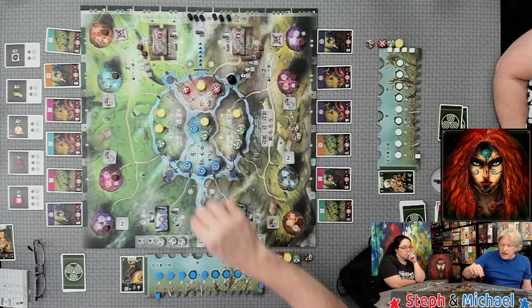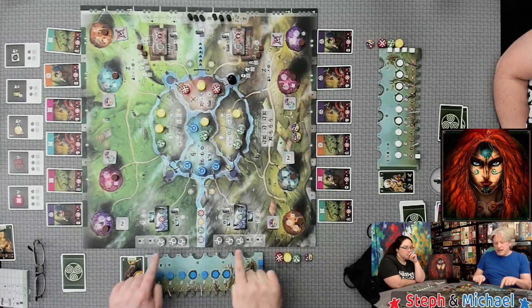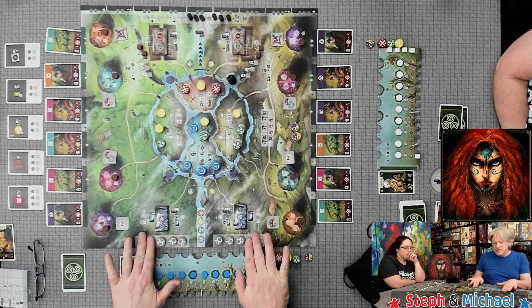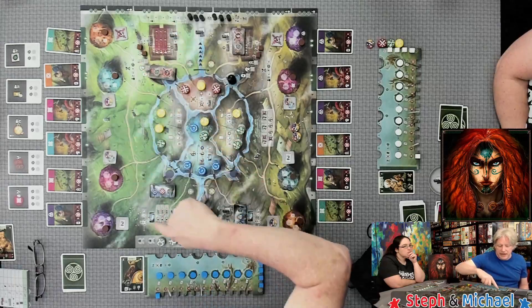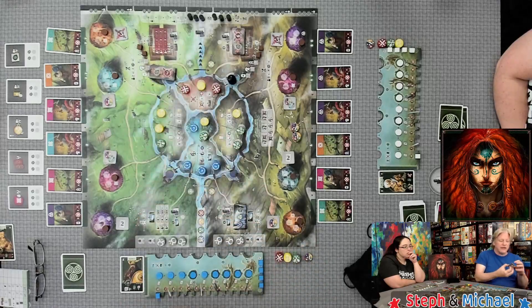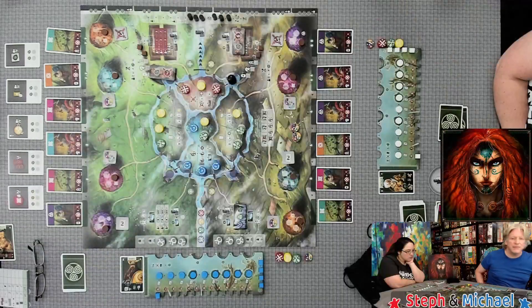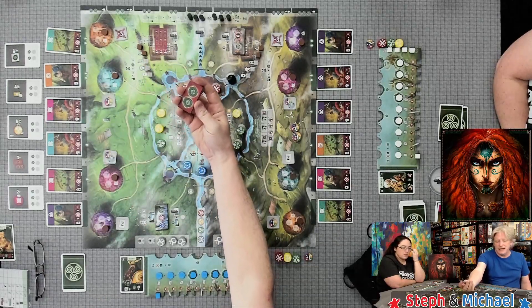The other tokens are pulled randomly from the included bag and placed on the remaining spots. All other tokens go into the bag except the druids. Druids are based on player count: six in a two player game, eight in a three player game, ten in a four player game. For druid tiles and military tiles, you need one one-point tile and two two-point tiles for a two player game.